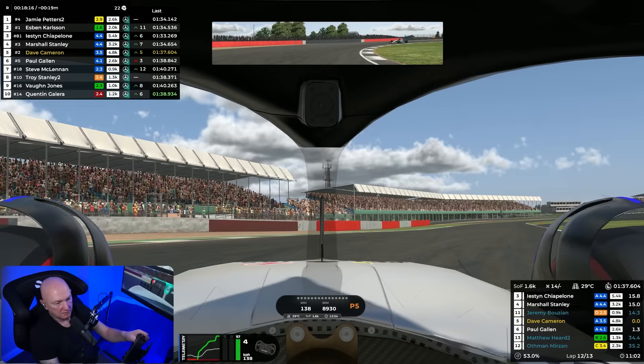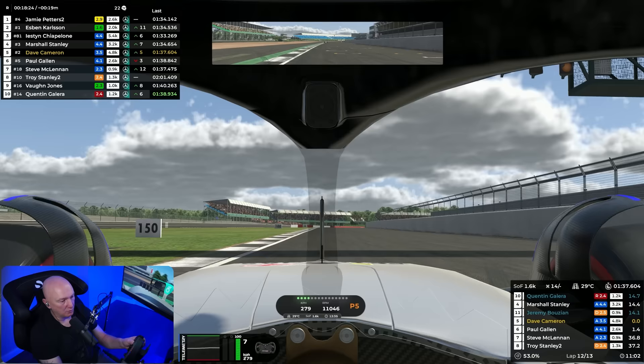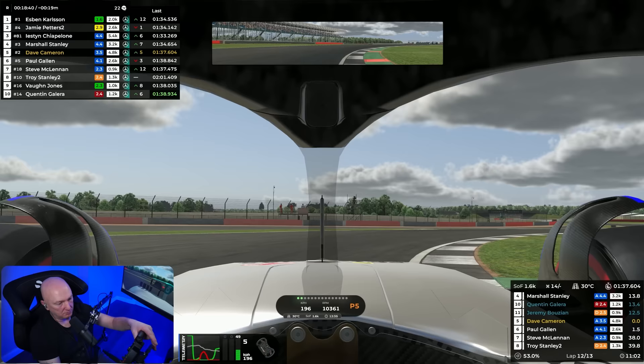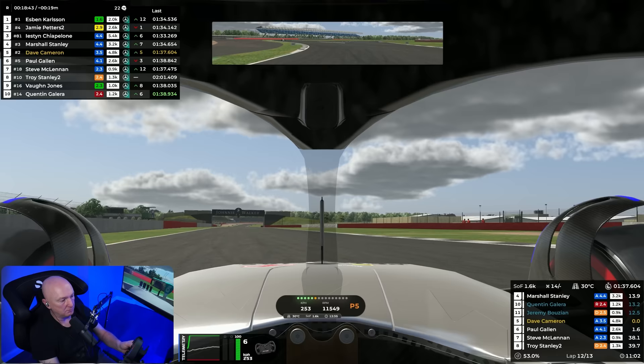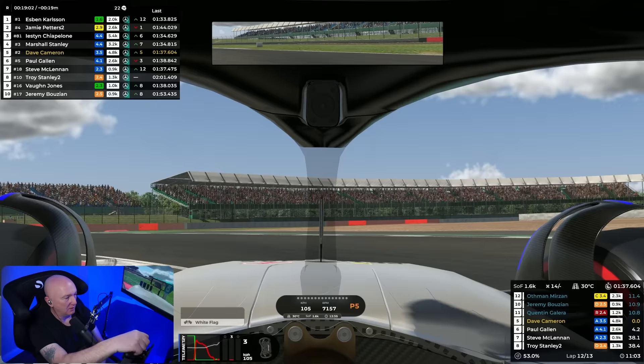We maybe should have gone with the medium tyres, I don't know. I'm struggling here. No mistakes Dave, no mistakes — just one more lap after this one. No mistakes, no slow downs, don't do anything stupid. Espen Carlson was really quick in practice — that can't be his main account surely, far too quick. Ridiculously fast. Unless he's just super skilled.